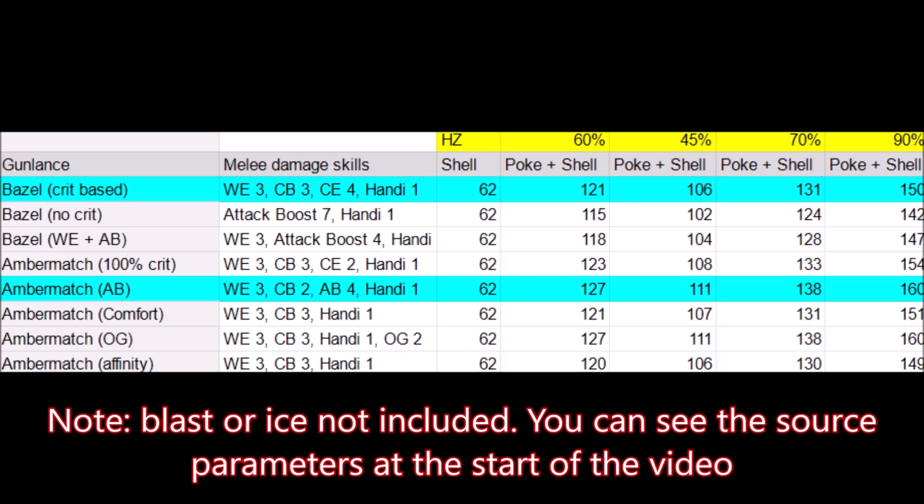In conclusion, Baryote is a little bit better, but by an insignificant amount of damage. Bagel is still great and will win if Weakness Exploit doesn't get activated. In fact, it's a great weapon if you go for fewer attack skills, because those extra 4 to 5 points put it on top versus weapons like Almudrin when fighting a monster with high water resistance.